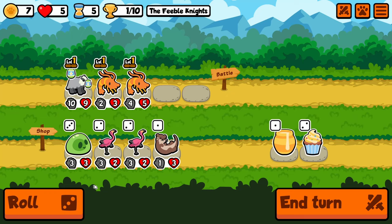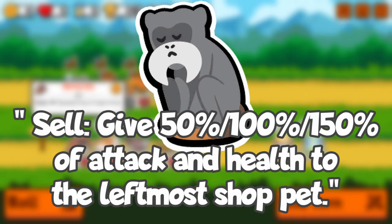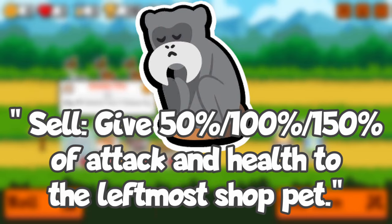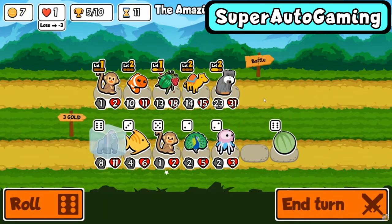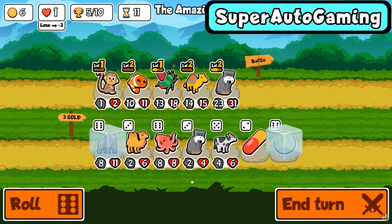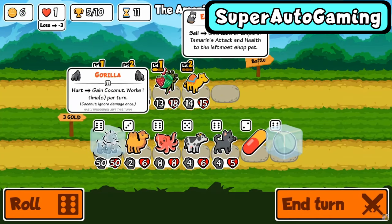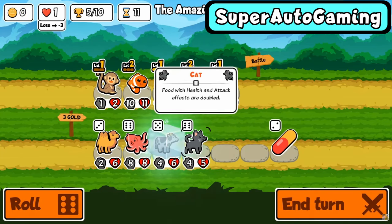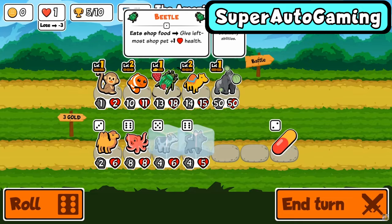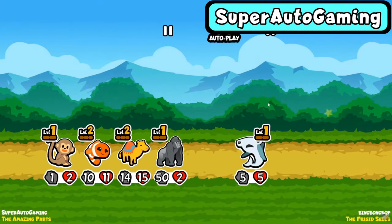Next up is one of my old go-tos, the Emperor Tamarin. His ability used to read: give 50, 100, or 150% of its stats to the leftmost shop pet based on its level. This was an unassuming overpowered ability, as 50% of 20-20 was only 10-10, which isn't that crazy. However, where you start to see issues is getting it to level three. You get a level three Tamarin to 30-30, and suddenly you can have any pet you want in the shop as a 50-50 right out of the gate. Just imagine a 50-50 Octopus on turn 9 and I think you'll see why Tamarin was later nerfed.